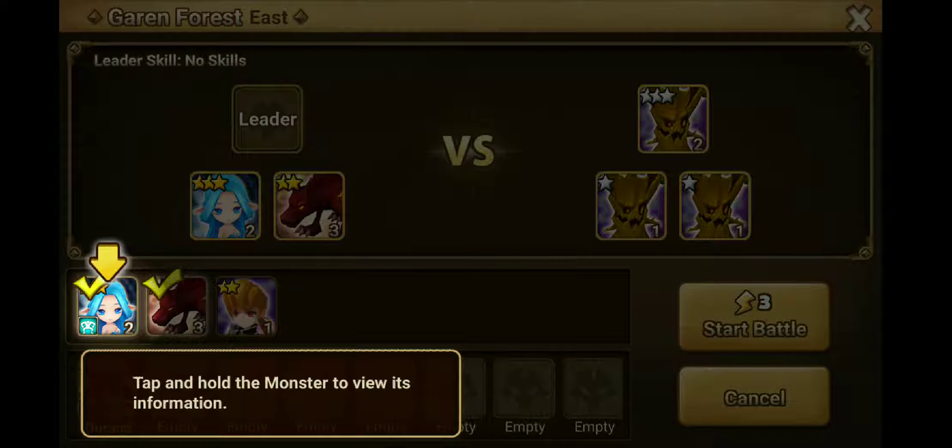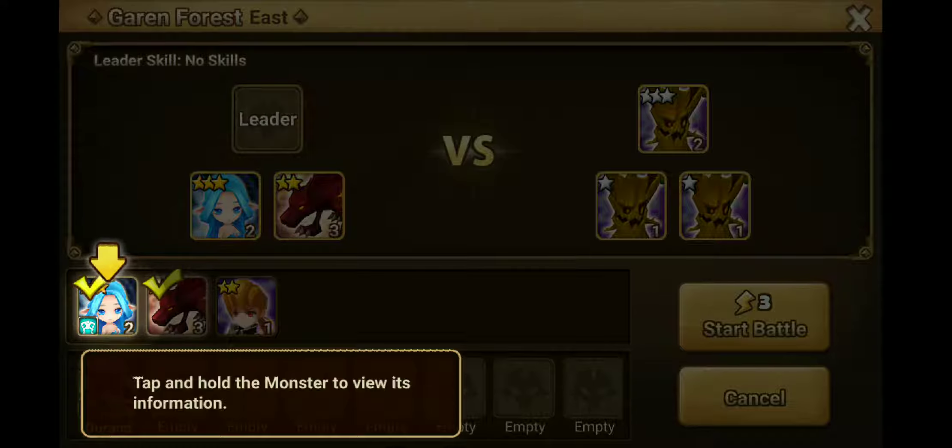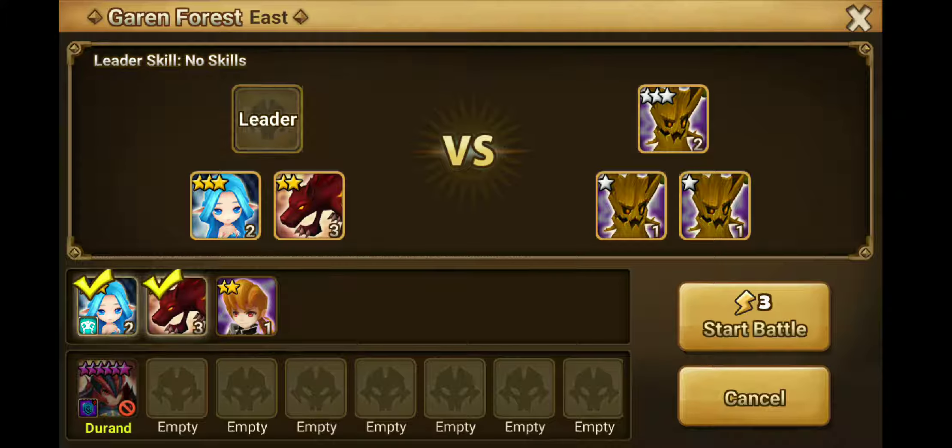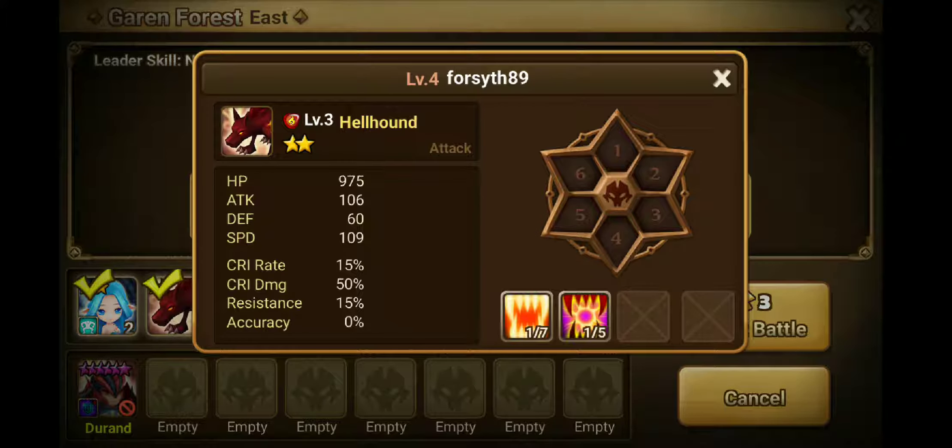We're going to the east. Temple — hold the monster to view information. Got a level two fairy, just to start. Hellhound. And a Vagabond. Let's add him for reasons. Wait, there's a leader skill.